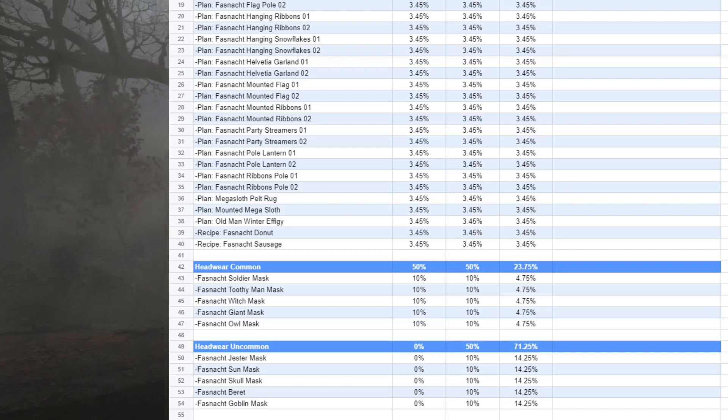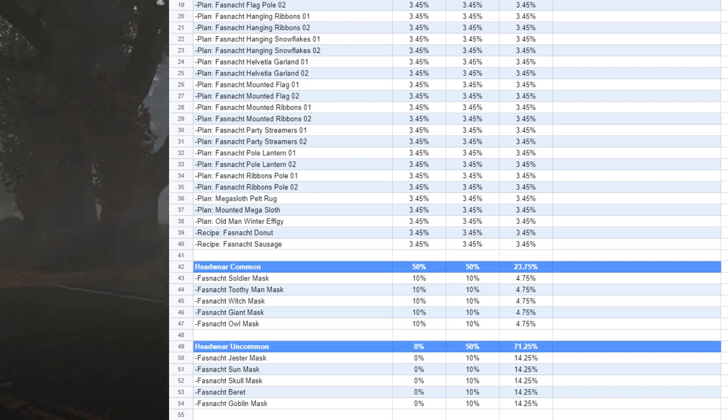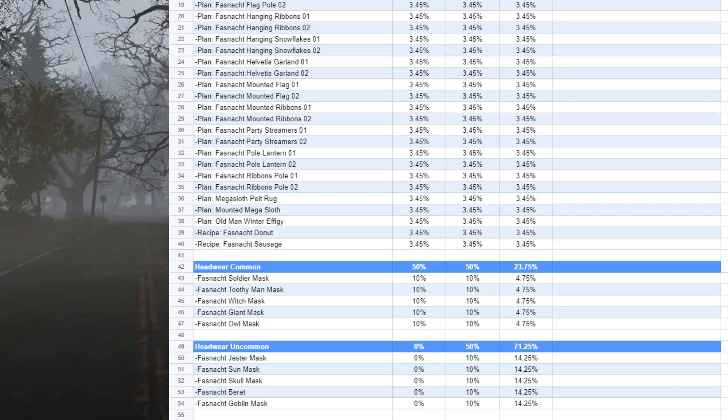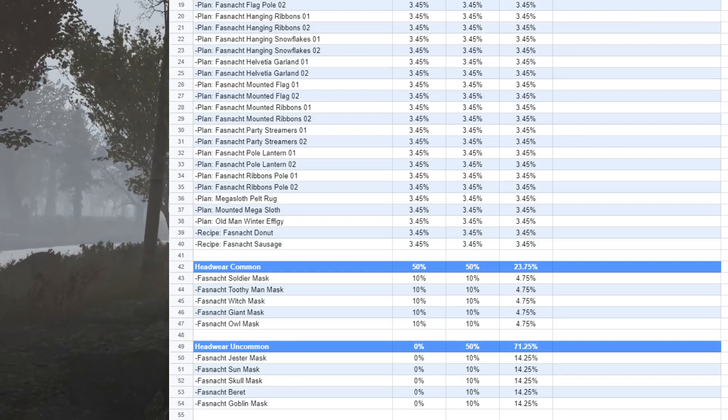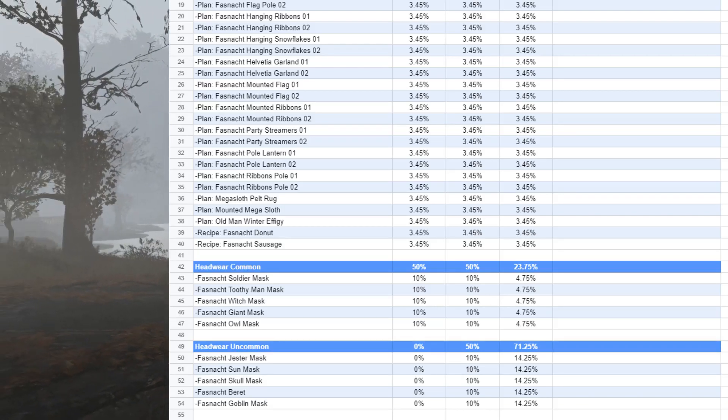Headwear uncommon: as you can see, if you only have one or two bots alive, you will never get these. The uncommon headwear is the jester mask, the sun mask, the skull mask, the beret, and a goblin mask. It's 10% if you have three to four bots alive, or 14.25% if you have all five bots alive.